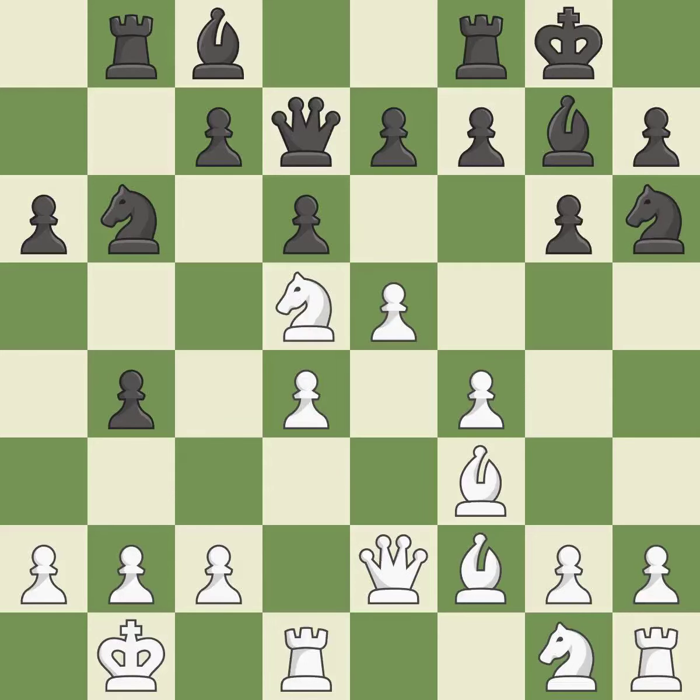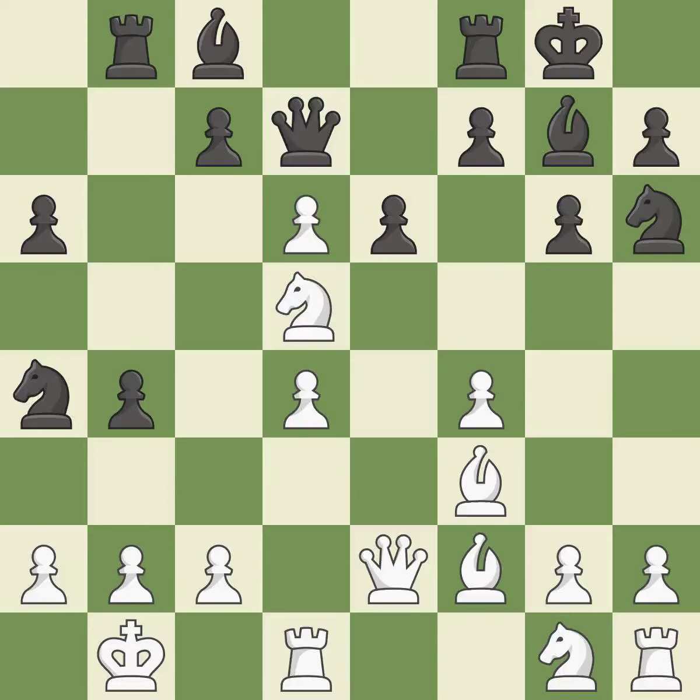This suggests exchanging items of equivalent value — it is ideal. This poses a threat to strike a knight, but it is incorrect. This is a missed chance to imply winning material. This overlooks an opportunity to recapture a piece. This permits the opponent to take an outpost with a knight — it is a miss. The knight now occupies an outpost, a secure square in the opponent's territory.